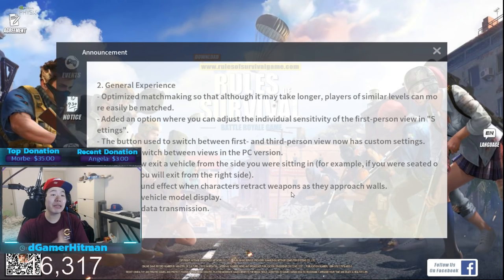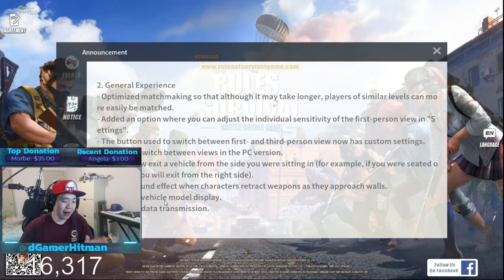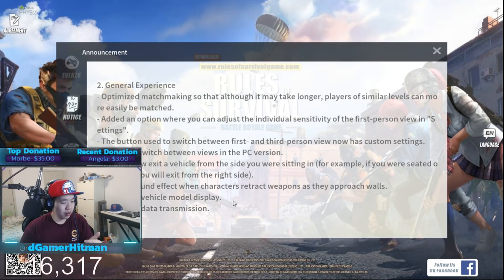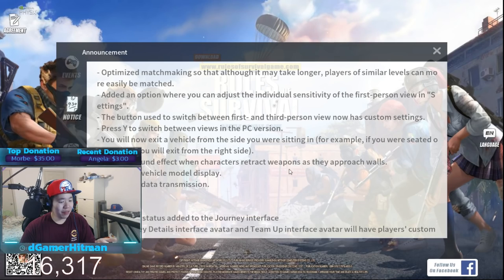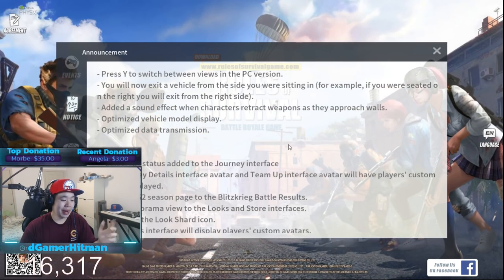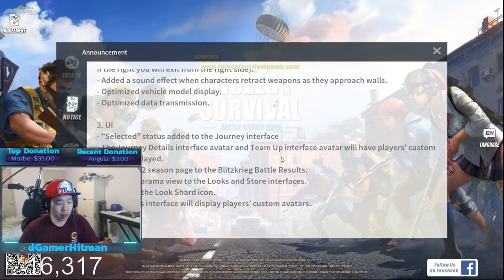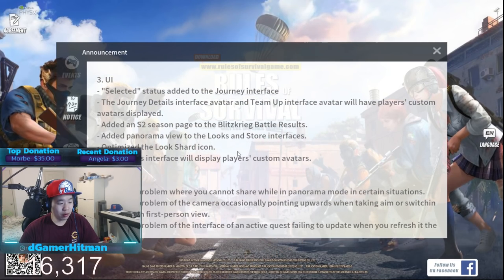Like how can you magically go to the left side if you're coming in from the right side? Optimized data transmission. Optimized vehicle model display - that's good, there was a lot of lag with that. Added sound effect with some character retractors weapon. Journey detail and reserve - Season 2 page on blitz result. That's cool.